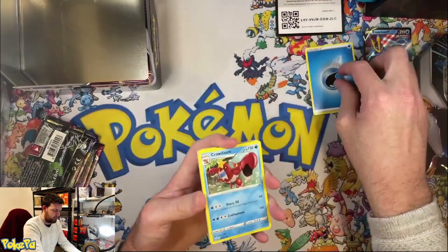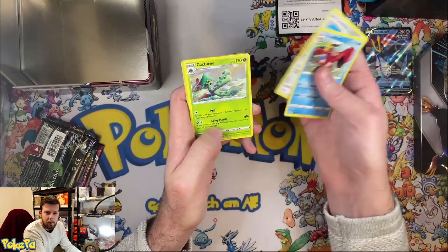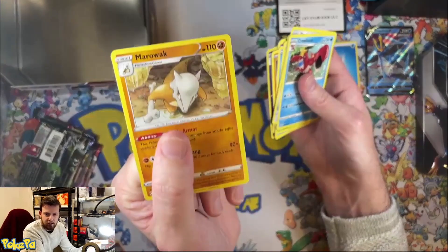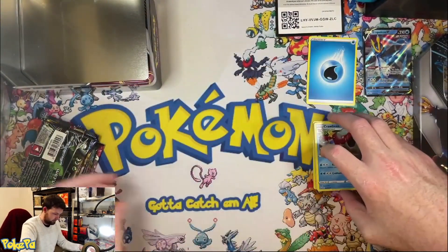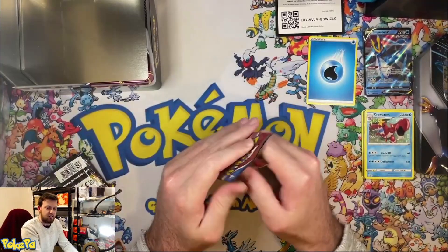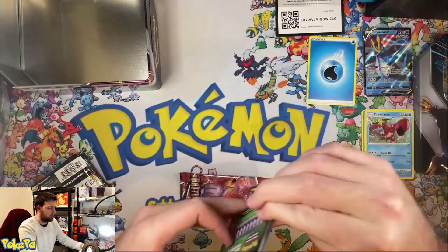A bit of first-guess fire. Let's see if we can get here. We got a Marowak! We don't have any of them yet. We'll save the Lost Thunder for the end — do the Lost Thunder for the end. Hopefully get something cool from it. There is our code card.